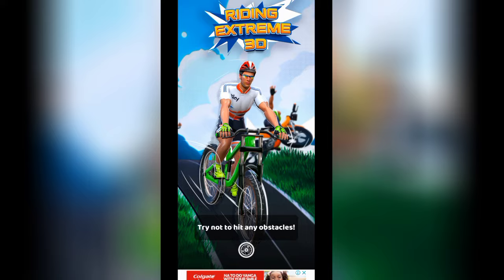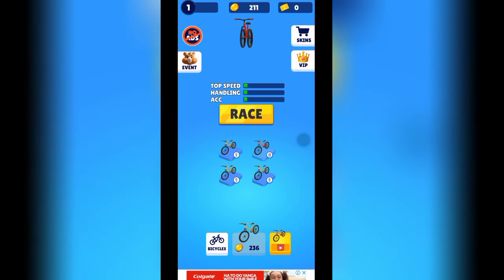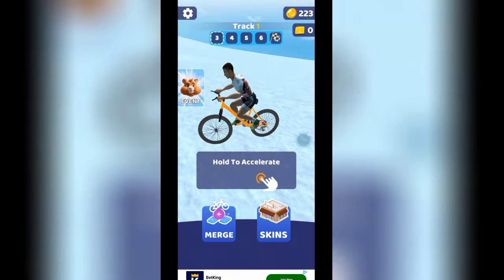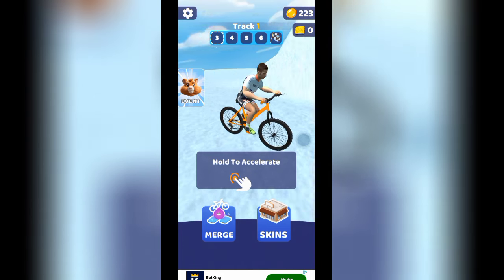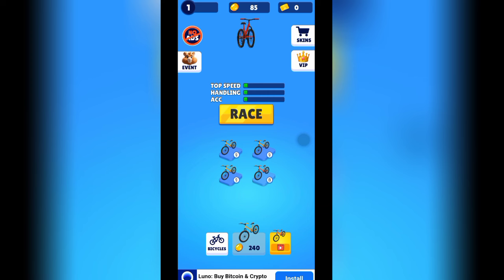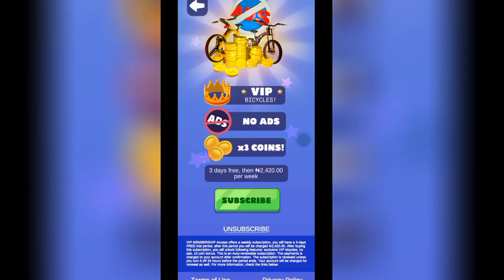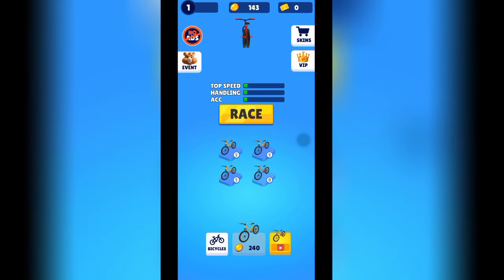When you have a bicycle numbered two, you merge it with another numbered two and can select any style of bicycle you like. If you have merged for long enough and watched enough adverts, your level counter will keep increasing. Once it reaches level 10, you have won that particular level.